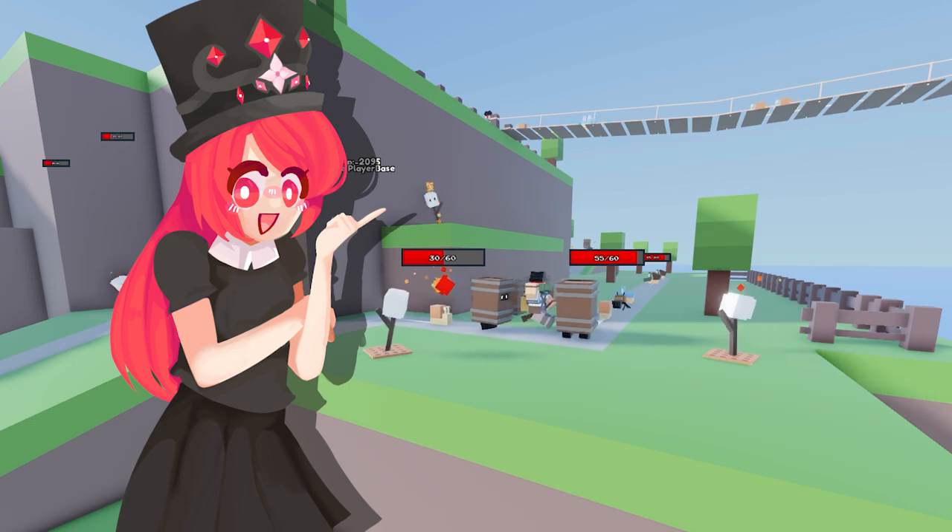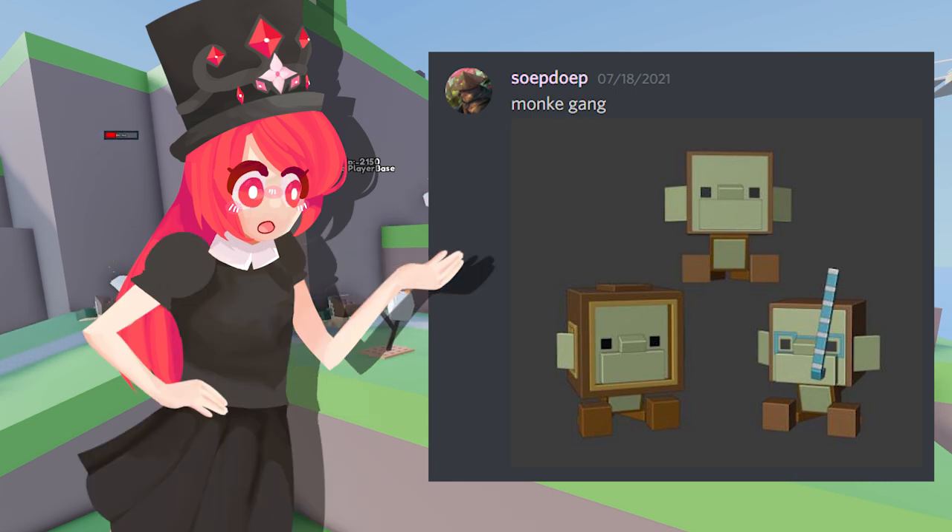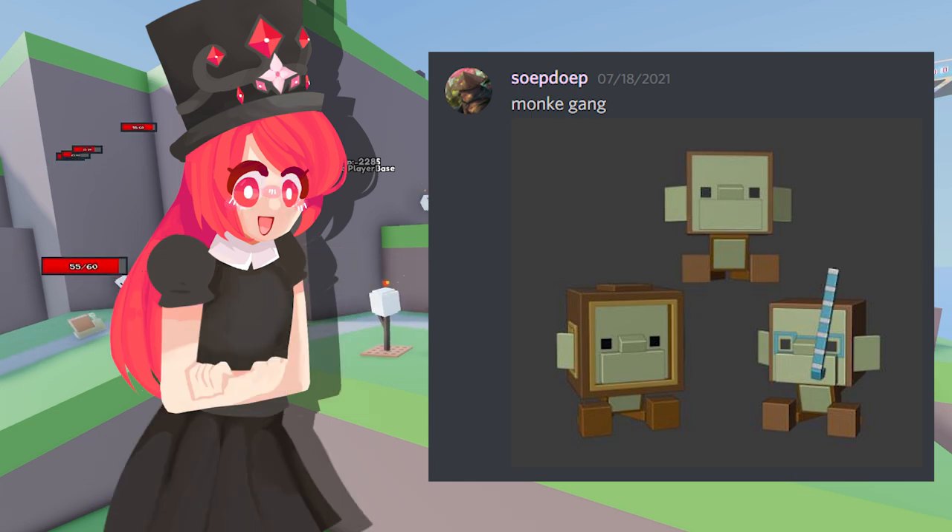Last but certainly not least, from Soupdup, we have Monk Gang — a monkey. I absolutely love him, look at his little face. He's already modeled in this style, which is extremely cool. If I had to pick one, I kinda like the one with the glasses and the straw — that's my absolute favorite. If you guys have a favorite of these monkeys, let me know. His design is super cool and very simple, which I absolutely adore. I can definitely see it in the game. He's very cute, probably a bit fast — not as fast as Pit — and probably gonna be a very cool mid-wave unit, not last wave and definitely not first wave, but somewhere mid-wave.